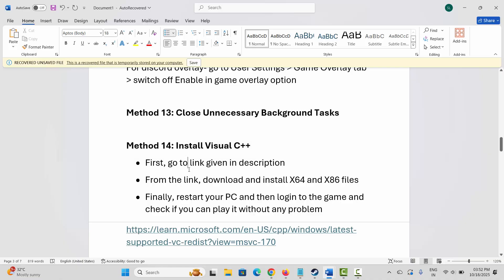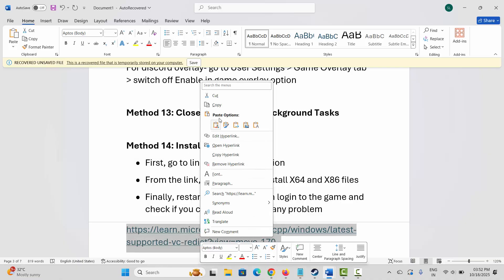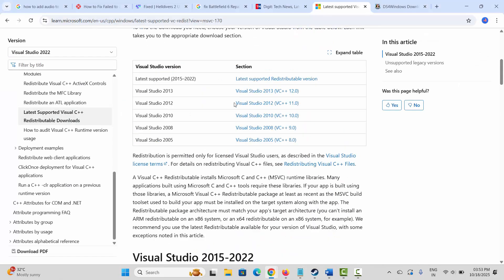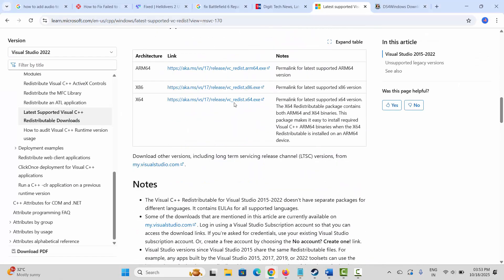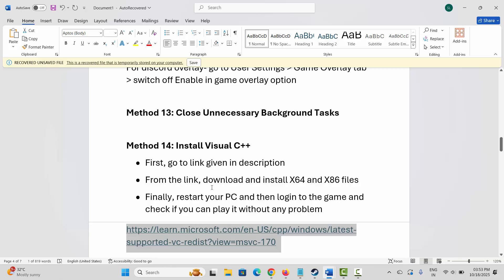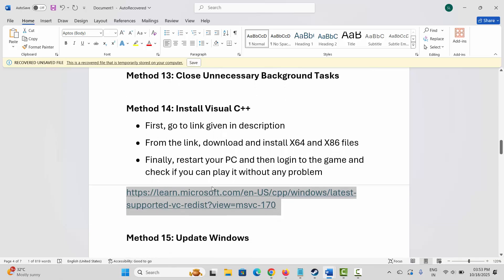Next method is to install Visual C++ files. For that, I have already provided the link in the description — just copy and paste it in your browser, or search for Visual C++ files on your browser. After the website opens, go below and click on the download link provided. After downloading, install them, then restart your PC once and log into the game to check if you can play it without any further problems.